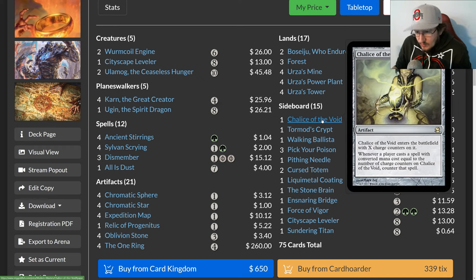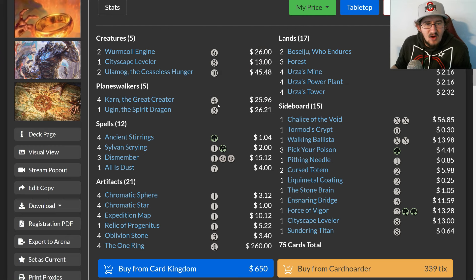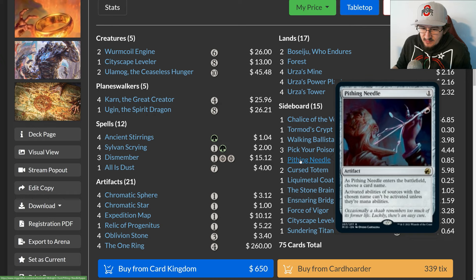Looking at the Karn board: Chalice of the Void is great against cascade decks, Murktide, and similar strategies — put it on one and you lock them out of a lot. Walking Ballista, featured here in the cool Salt Tron art from the Fallout set, can tackle smaller creatures and functions as a win condition. With tons of mana available, you can make it a 5/5 as early as turn four, then dump additional mana into it to attack and kill your opponent or stack up counters to shoot them down.